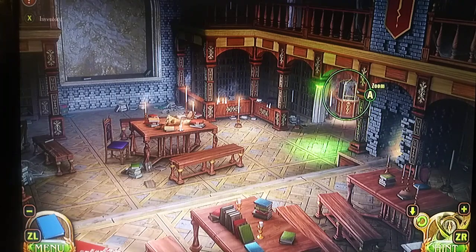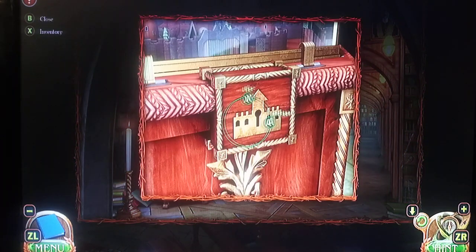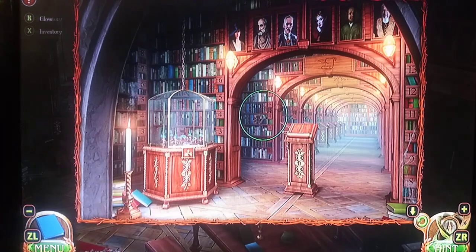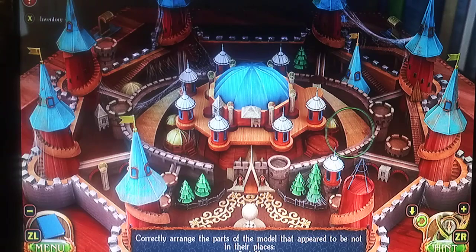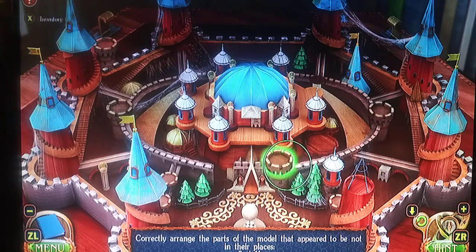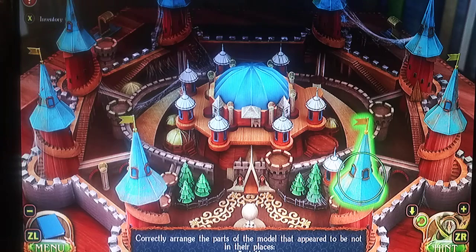For starters, we do have a key, so we're going to go over here and unlock this thing. We're going to be putting things back together here. Taking this piece — I think it will go, yep, like I said, it will go there at the top of this thing. We'll go here, and a tree is not back there; we're going to place it here.